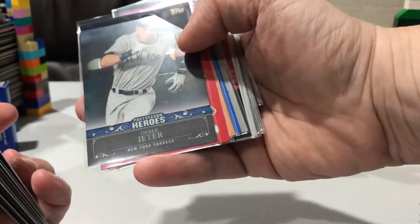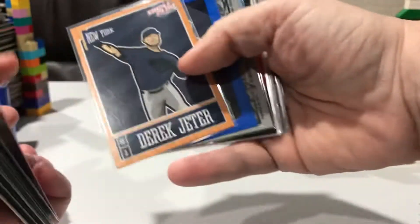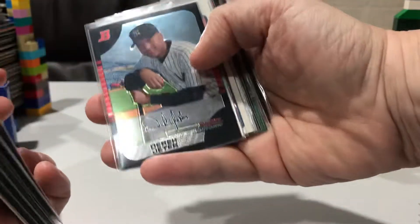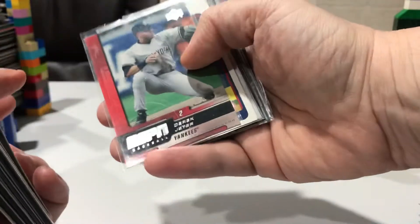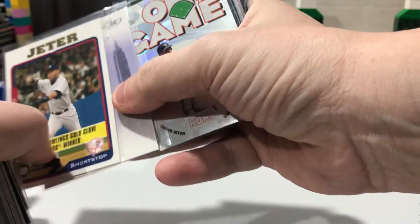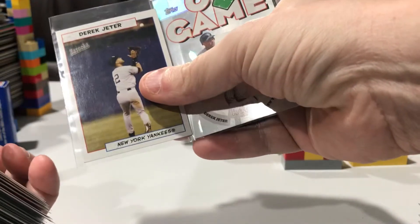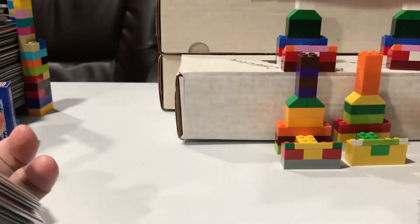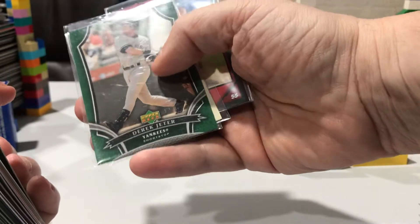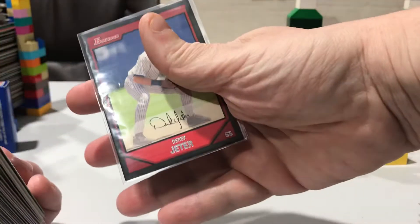Nice platinum there, Heroes, Triple Play — a couple more Triple Play. Deck, Studio, there's a mini. Another mini, Bowman.